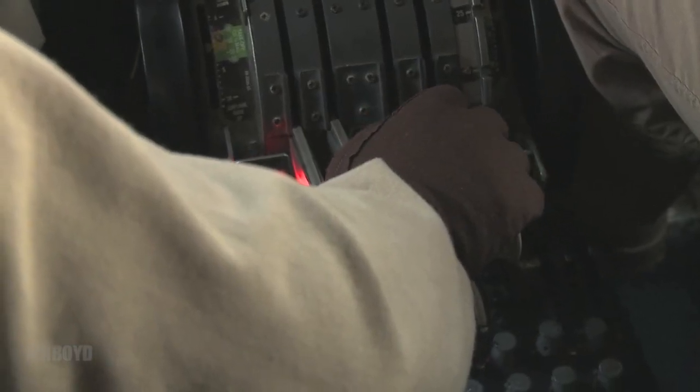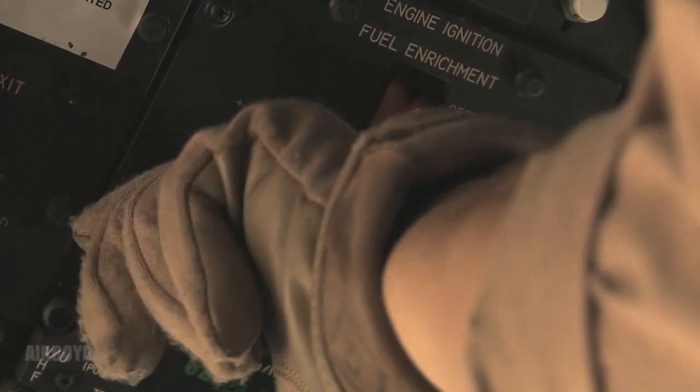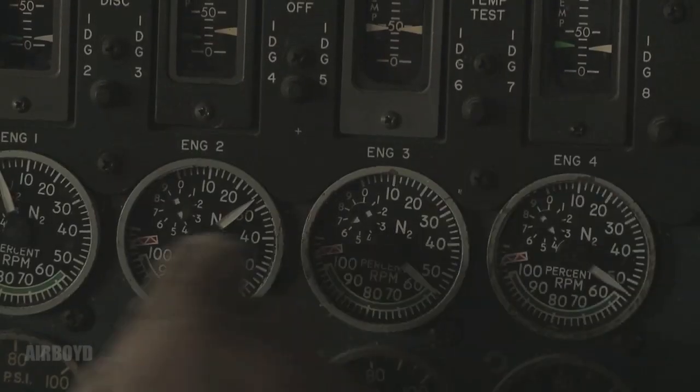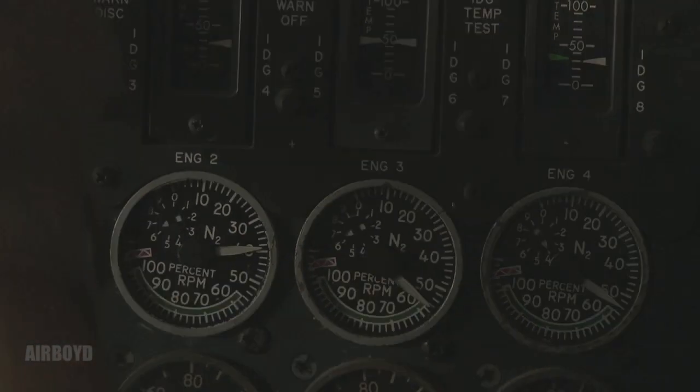Standard AWACS start: 3-4-2-1 — call rotation, ignition, and any malfunction. Copy that. Start in three... now. Valve open. Rotation. Fifteen percent. They ended the tool inventory a few minutes ago and we started three engines. Thirty-five percent. About to close.